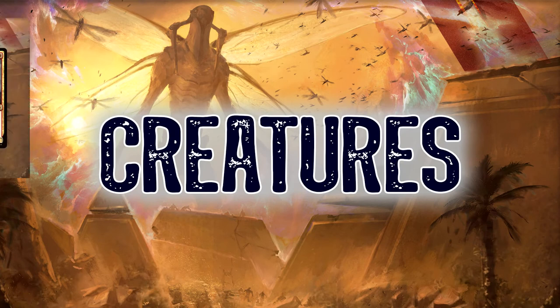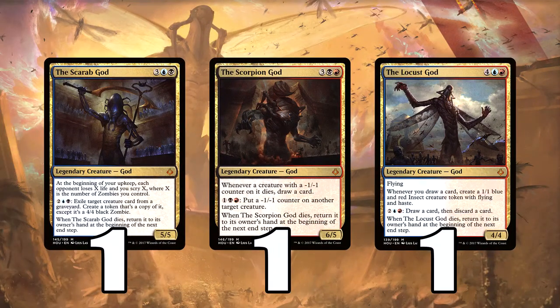So let's start looking at the creatures. We have one of each of these gods: the Scarab God, the Scorpion God, and the Locust God. They all do lots of good and fun and different things. The Scarab God can take things from graveyards, exile them, and bring them back. Really, really good because we've got lots of destruction. The Scorpion God can put counters on stuff, and obviously when something with a counter dies, we get to draw a card.